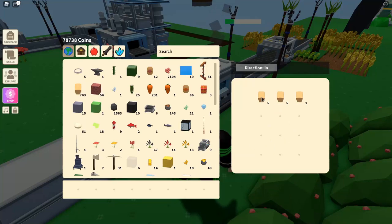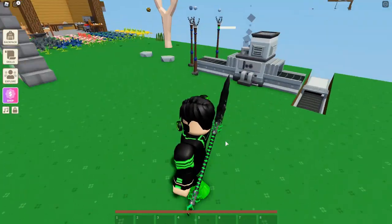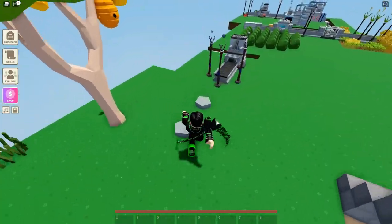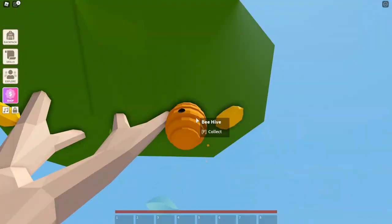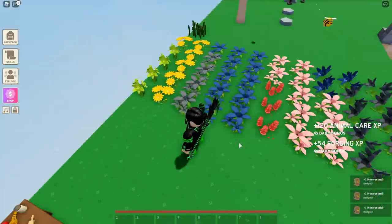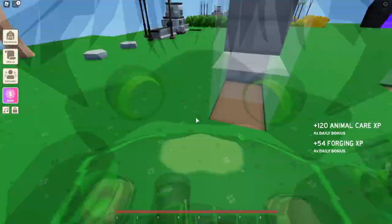As you can see the bread is coming out now, and I have bread. So that is how you get bread. Now that you have bread, you need to get a tree that has a beehive on it.